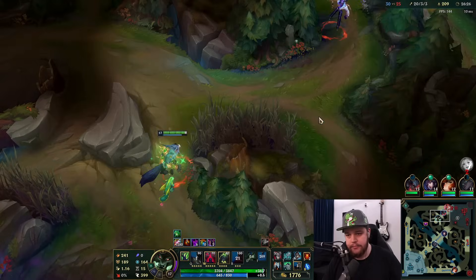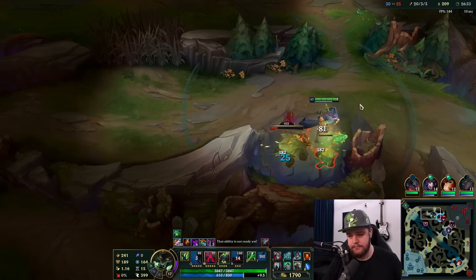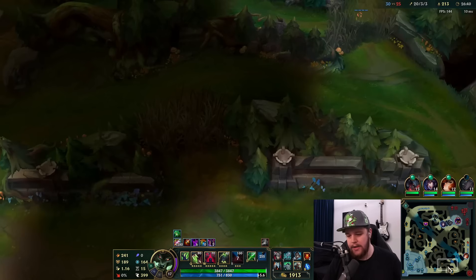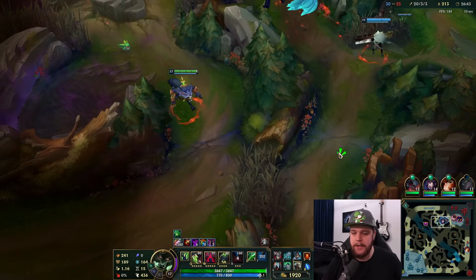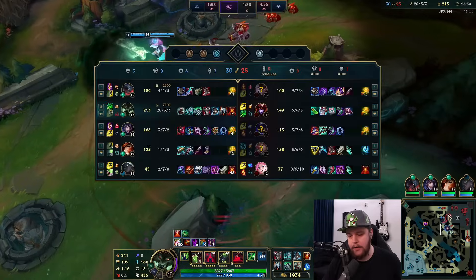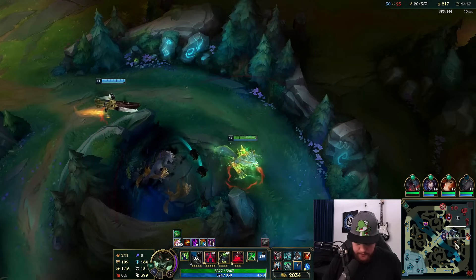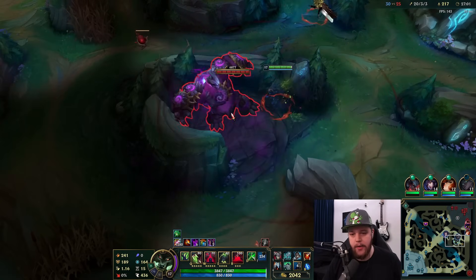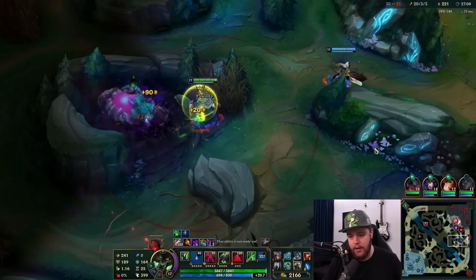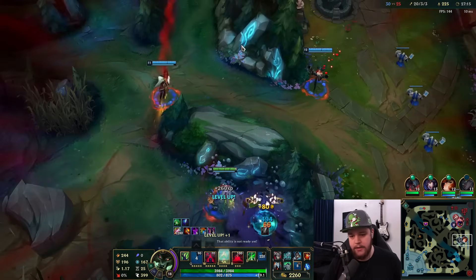I can't walk through the Veigar cage because I would get stunned — better to just move away. This is where Warmog's kicks in: I took a lot of damage, and Warmog's will regenerate me back to full while doing nothing. Since I don't have it yet I'll just hit a camp to get HP back from that. We're heading to red buff and we have good healing. I'm just denying Shyvana camps — this is a consistent thing you want to do. My own camps don't really matter anymore; because we're pushing forward I'm just making sure I clear as many of Shyvana's camps as possible.